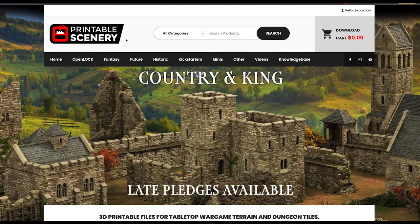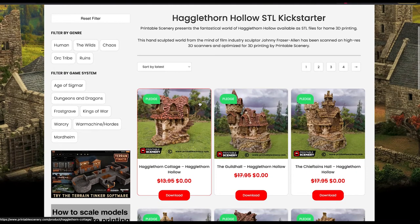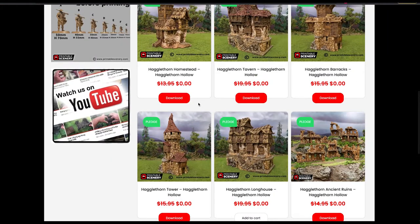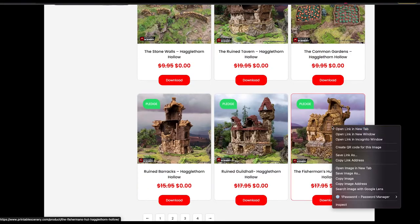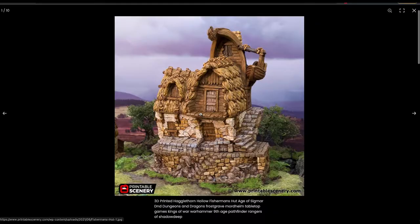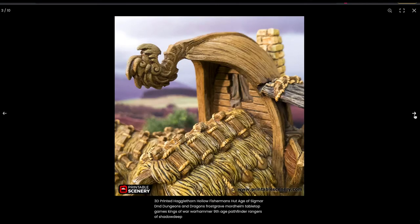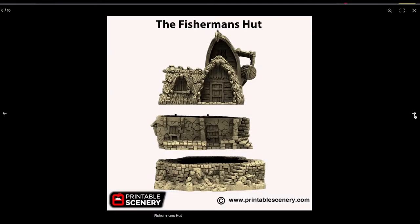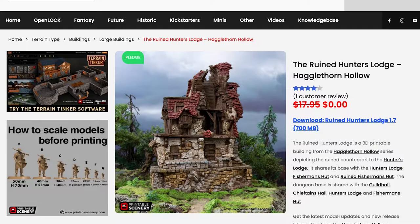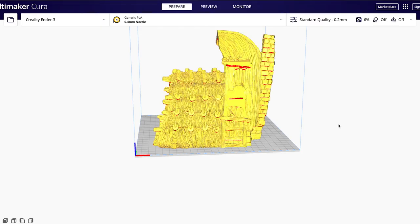To begin, we'll jump over to PrintableScenery.com. I was fortunate enough to be one of the earlier backers of the Hagglethorn Hollow Kickstarter, so I have access to the full collection of buildings, but you can buy them all individually if you're only after something in particular. One of the best things about these models is that they come in several adjustable layers, so by printing out the first few floors I can make different toppers. I'll be making a ruined Hunter's Lodge as well as a ruined version of the Fisherman's Hut.